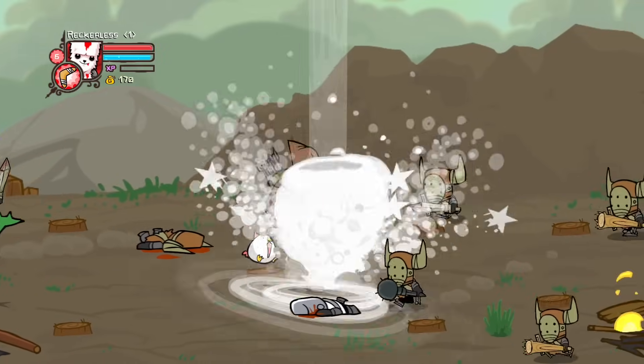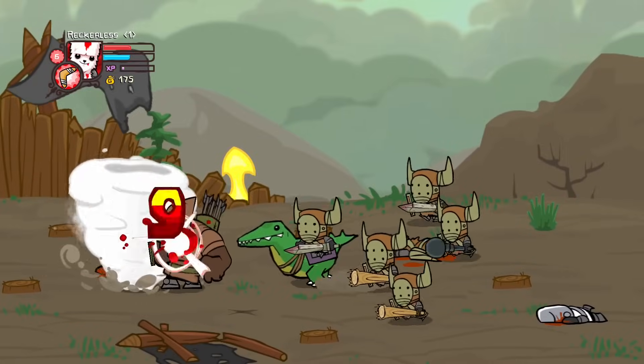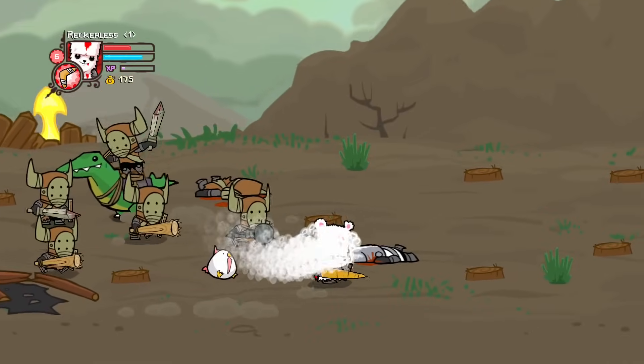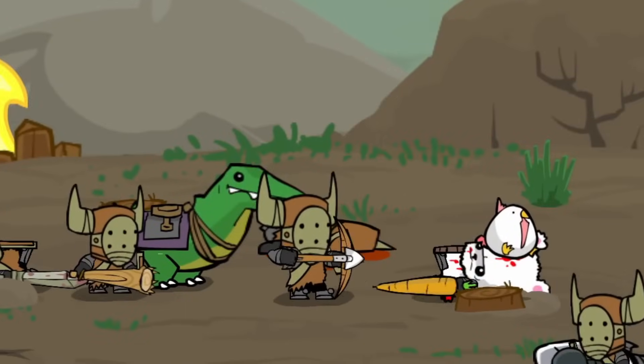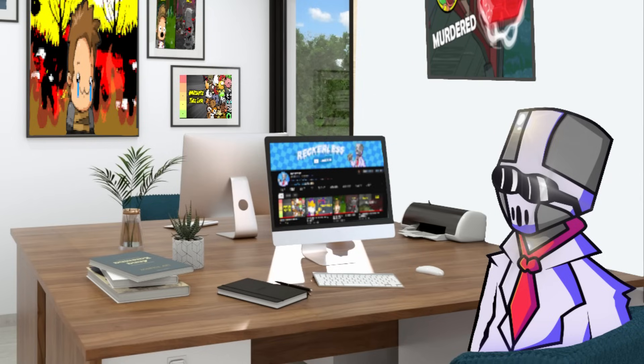Up ahead, we went against our first beefy. Beefy's kind of a problem in this run. But it turns out that this beefy wasn't the hardest enemy, since we also were in the presence of Snappy. I don't know what I ever did to Snappy, but in most of my challenge runs he's always an issue.